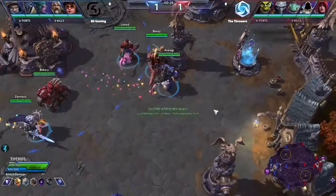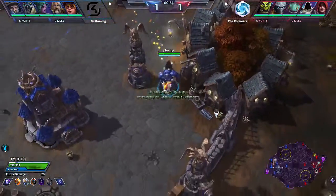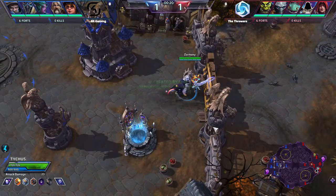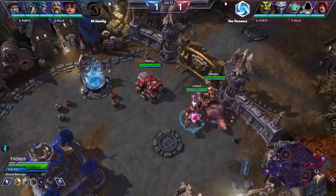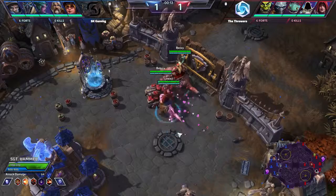SK Gaming as the blue team here on the left side of Cursed Hollow. We have Araragi going to the bot lane on Tychus. In the mid lane, we have Zarmany playing Arthas. And the triple stack in the top lane: BZ on Tyrande, Link playing Uther, and Bakery on Sgt. Hammer.